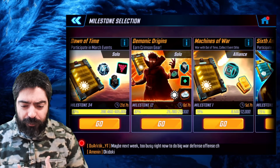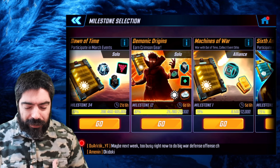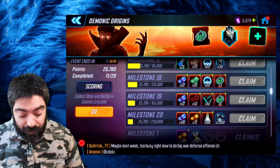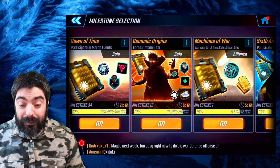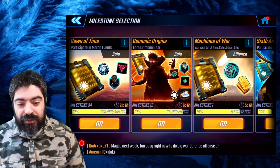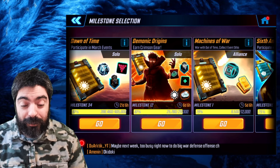What's up guys, Duarte here with another Marvel Strike Force video. In this video we're going to talk about the Demonic Origins event and break down all the information you need to know in order to complete it. A lot of people are really overvaluing this event because there is crimson gear in the rewards. In my opinion, this is a major bait for your energy, and we already have data mines showing you'll need your energy for something else.